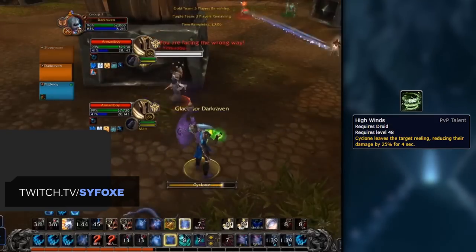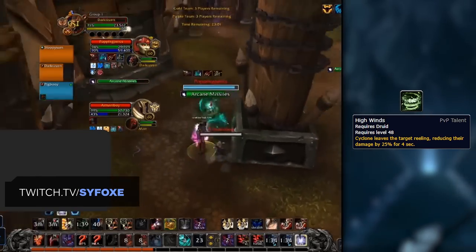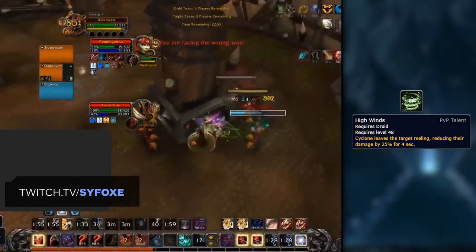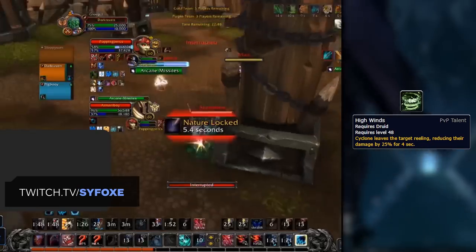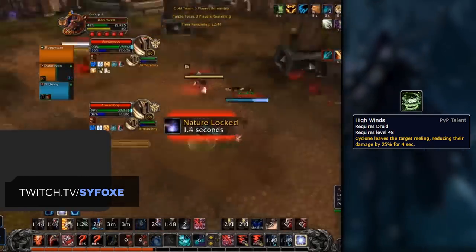Last up is a newly introduced PvP talent with Shadowlands: High Winds. What this does is reduce the damage a target does by 25% after they come out of your Cyclone. This can be a very solid pickup in cases where you're looking to consistently peel with your Cyclone — for example, a team is training down your healer, or you're playing with a caster who's getting trained and it's up to you to peel for them. Any case where you find yourself Cycloning consistently to peel, this will be a great choice.